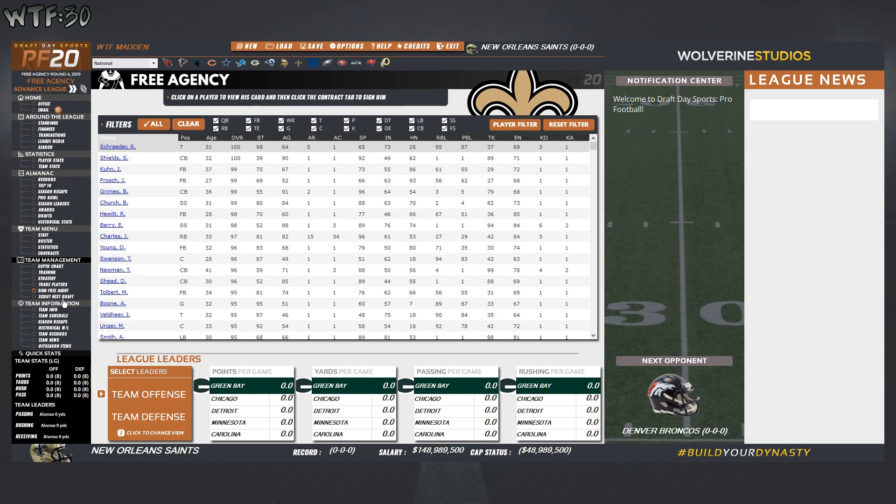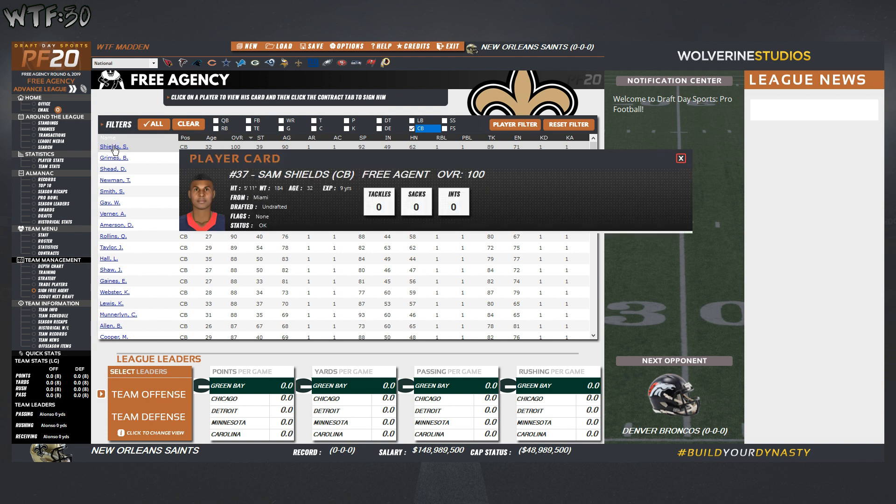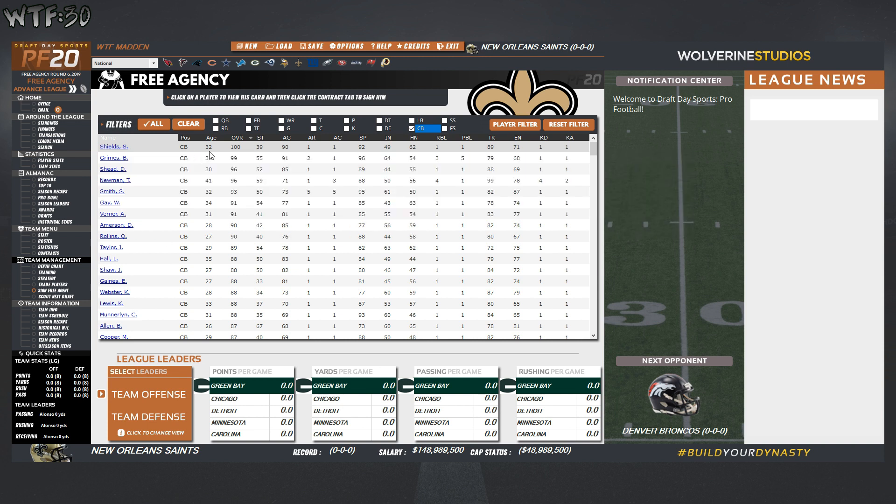Maybe we'll get a chance to play around with trades a little later. We can sign free agents too. Let's say we want to sign a cornerback. Search by overall — Sam Shields comes up. This player card has a computer-generated face — I've seen Cam Newton as an Asian dude, so it's totally random. Sam Shields is a cornerback, 32 overall, not a lot of strength but good agility and 92 speed.